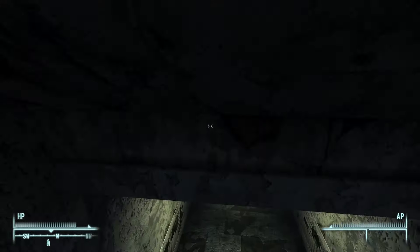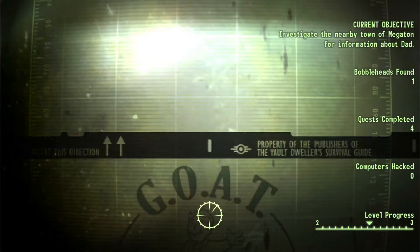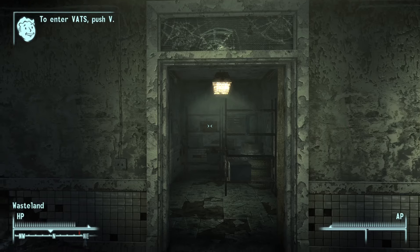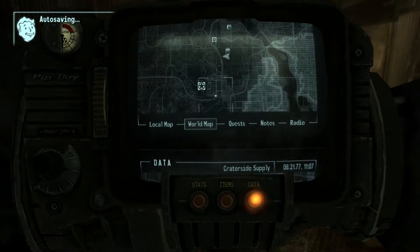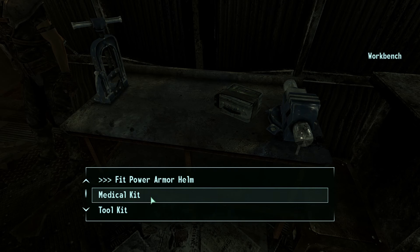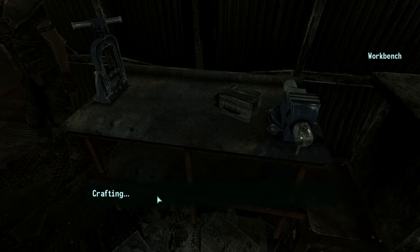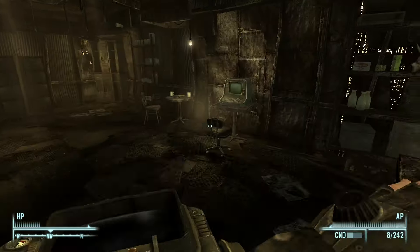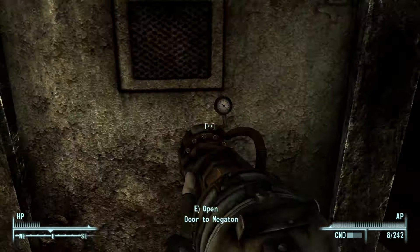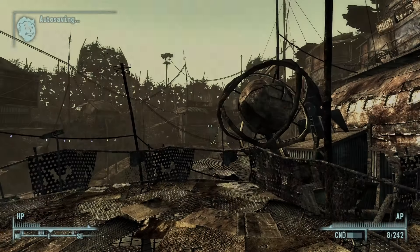Eventually I found the items I needed and could leave, assuming I survived long enough. It took me more than one run to get there, but I found what I needed. I believe almost every part can be found in there except for one — honestly I don't fully remember, since I split this into about three recordings and did the first one two weeks ago. Anyway, I eventually got everything I needed and crafted the Railway Rifle.